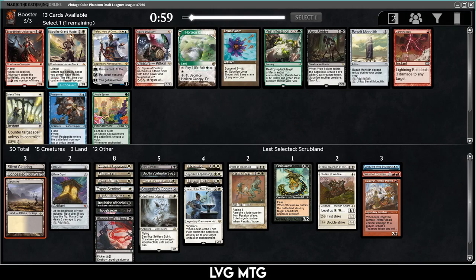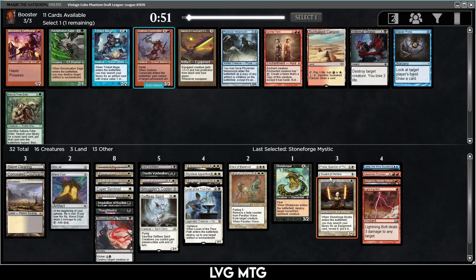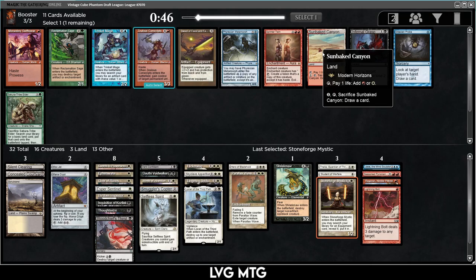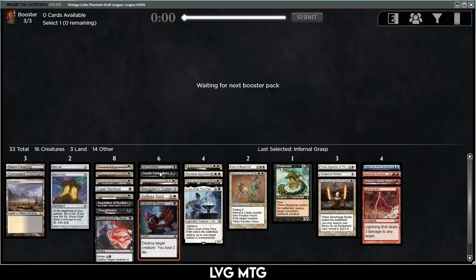Lightning Bolt — I'm probably not going to get to play it but I really like Lightning Bolt, cheap removal and direct damage, very versatile. Taking a speculative card here is more than fine. Stoneforge Mystic — maybe we can get a Jitte or Batterskull, or we just don't play it. Mesmeric Fiend is fine but not exciting. Sunbaked Canyon lets us splash some red cards, but I don't want to splash Ragavan off a few red lands. I'm going to take Infernal Grasp — two mana unconditional removal. I also really like Metamorph here, but I'll take the Grasp.